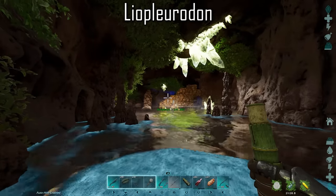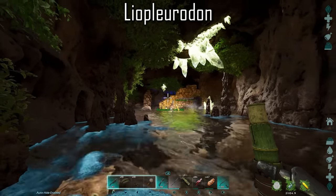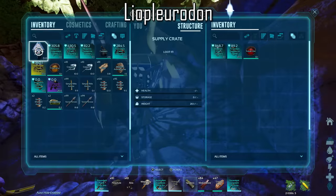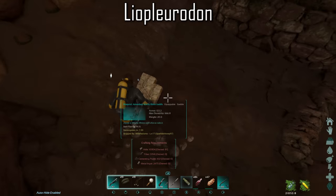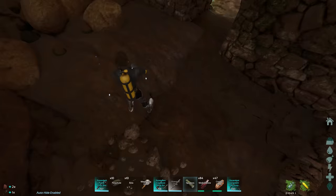The best way to utilize the Liopleurodon is with tribe mates. Have your tribe mate approach the loot crate first while you hang back, giving them the option to take anything useful and leave the least desired item inside. You then approach the crate, which with the Mystic Skin Oil buff will re-roll it, giving you double the chance of finding rarer and more quantities of loot. Be sure not to die during this time frame, otherwise you will lose the effect.